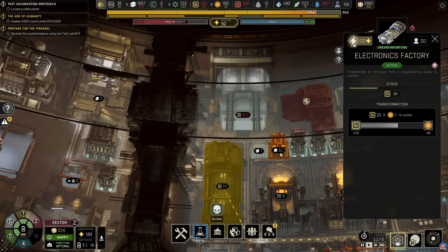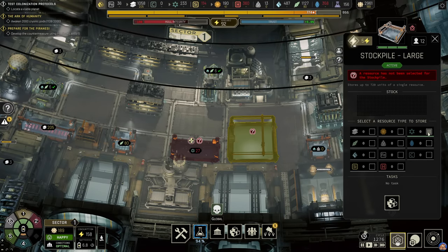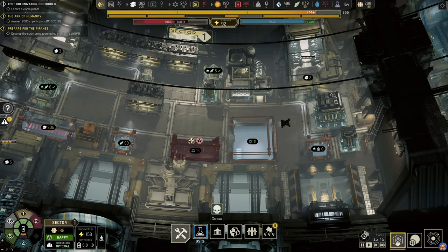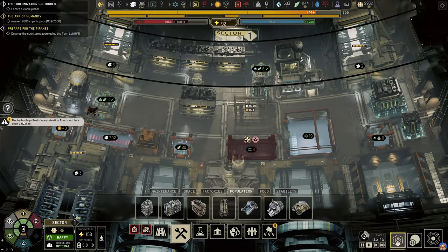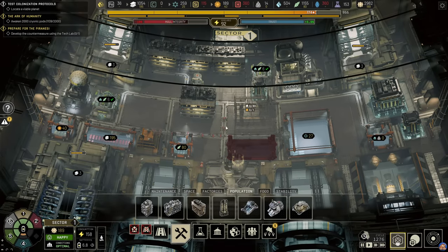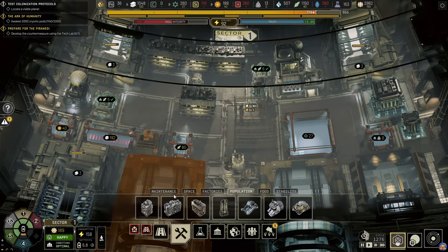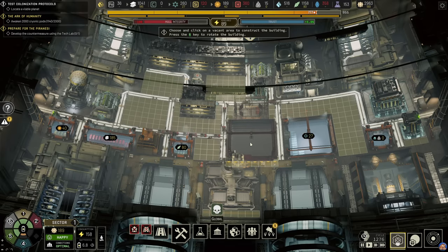Let's power on the electronics factory so we actually start using some of that silicon. We have unlocked the post-de-cryonization treatment, which is also very good. Let's now remove this road, and we want to have another large stockpile here.